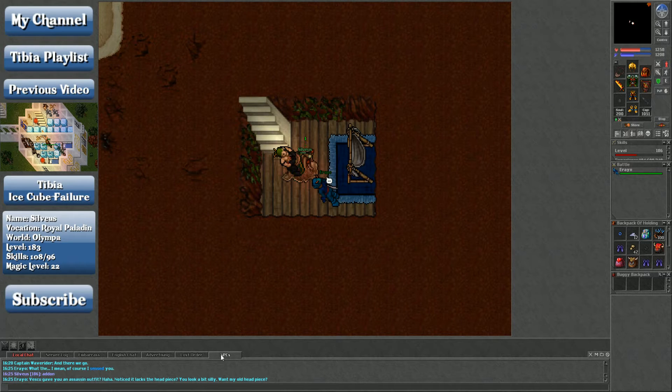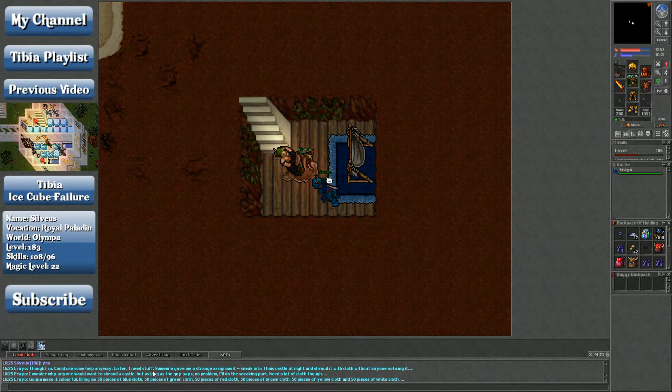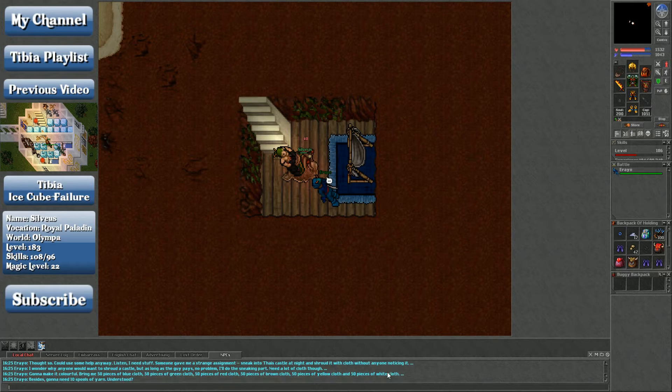Vescu gave you an assassin's outfit? Noticed it lacks the headpiece — you look a bit silly. Want my old headpiece? I need some stuff. Sneak into Theis Castle at night and shroud it with cloth without anyone noticing. I need a lot of cloth: bring me 50 pieces of blue cloth, 50 green, 50 red, 50 brown, 50 yellow, and 50 white. Also another 10 spools of yarn.